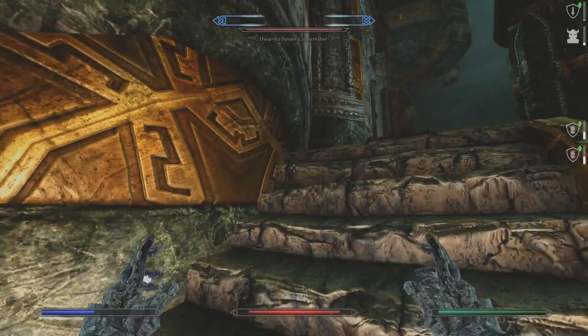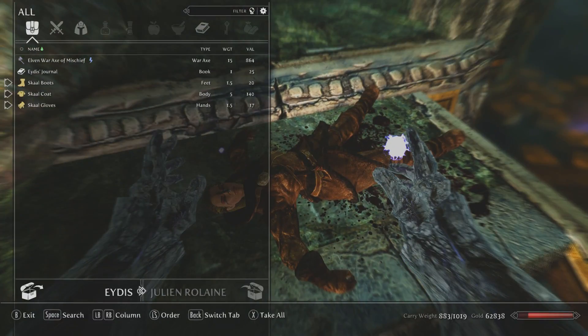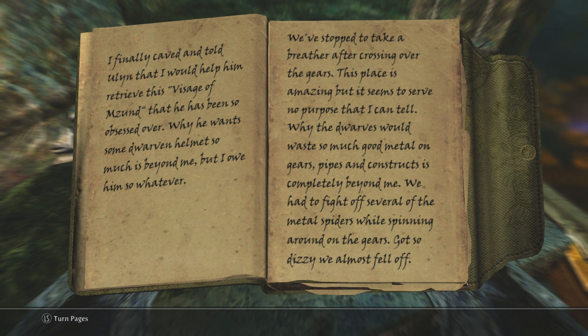Whoa, Idis! I finally caved and told Yulin that I would help him retrieve his Visage of Mzund — that he's been so obsessed over. Why he wants some Dwarven helmet so much is beyond me, but I owe him so whatever. We've stopped to take a breather after crossing over the gears. This place is amazing but it seems to serve no purpose. Why the dwarves would waste so much good metal on gears, pipes and constructs is completely beyond me.